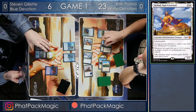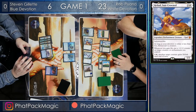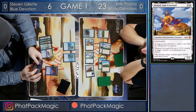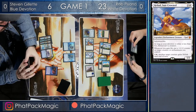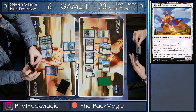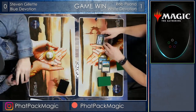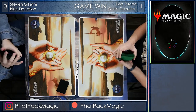Rob has the option to go infinite next turn. So Steven has to figure out a way to deal with that Heliod — at least get it out of play. He's got to be able to exile it, because if he bounces the Heliod, then Rob is just going to be able to play it next turn. The activation is only one and a white, and he's got five mana — he can go off with that Walking Ballista. So he just scoops it up. He says: I can't beat infinite Walking Ballista. Game one is going to go to Rob, and we're going to skip ahead to game two.